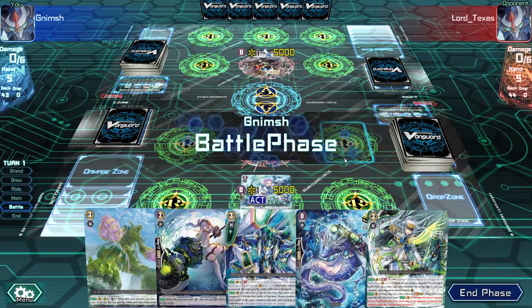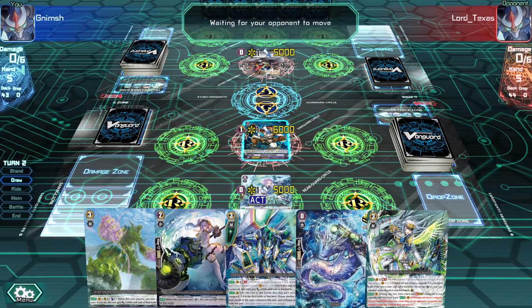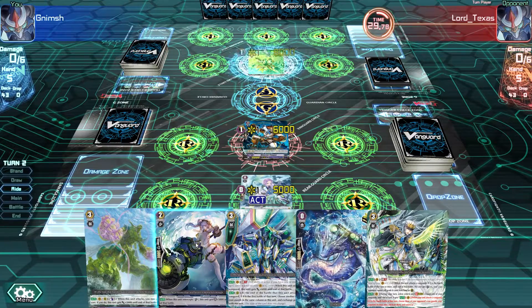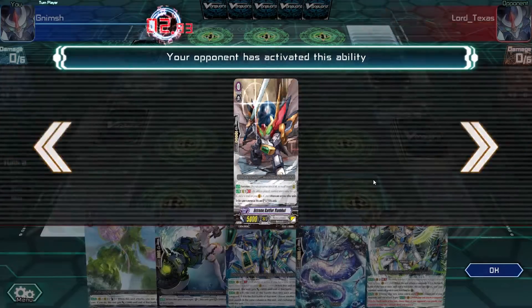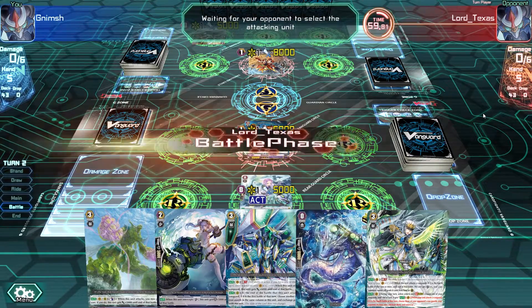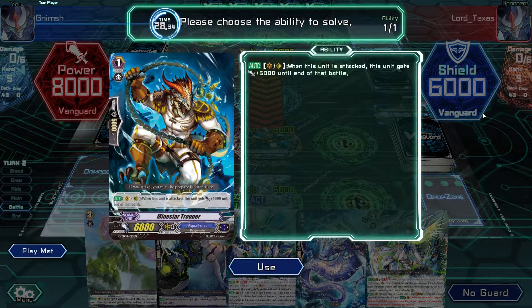One thing I haven't noticed in previous episodes: when you have a grade 1 Vanguard, you can only guard with cards that are the same grade or lower. So if he attacks, I cannot guard with a grade 2 character. That's why riding is so important - if you miss a grade 2, it's basically over. Sometimes people do rush, but I haven't seen many games won with grade 1 Vanguard when your opponent just has a curve.